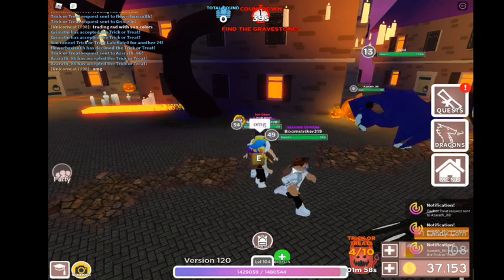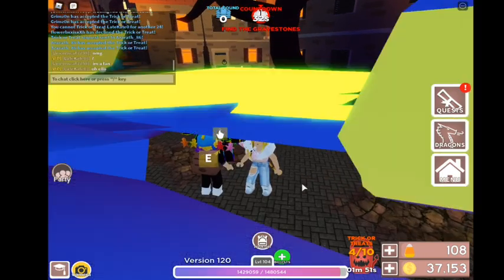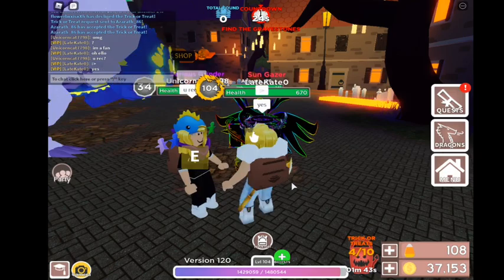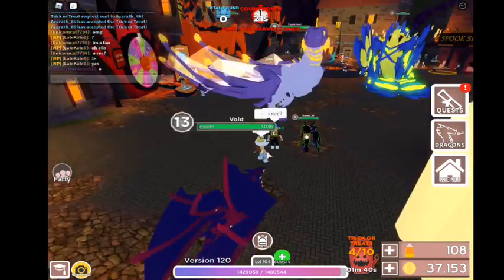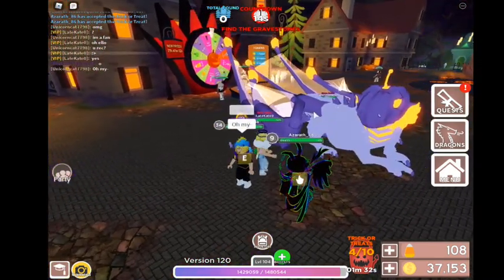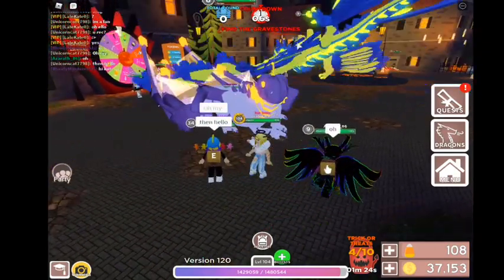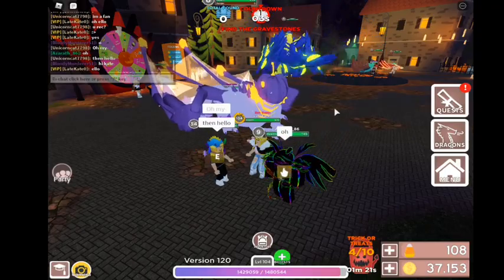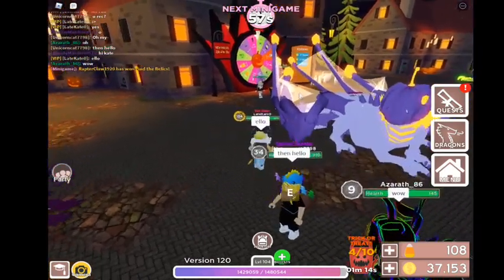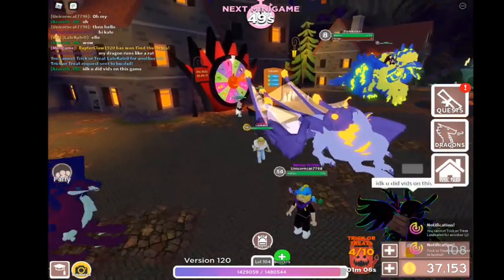Oh, they knew my channel! That's cool — I didn't know they knew my channel since I like don't do any videos on this game. I didn't know I had my pumpkin out the whole time. Why is that rad just glitching out? Let me see if I already did this lady. They look like they're just paralyzed. My dragon runs a lot, right?